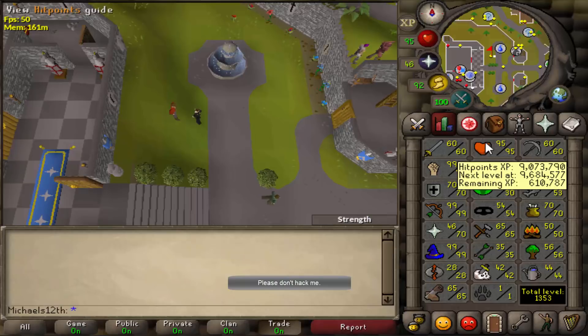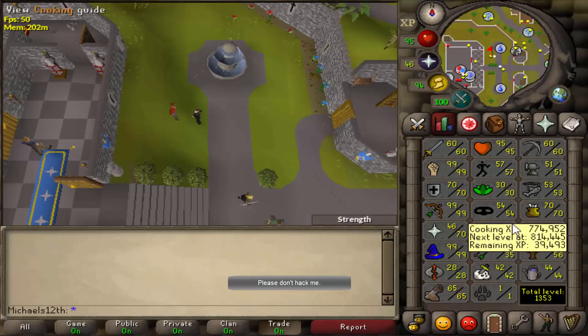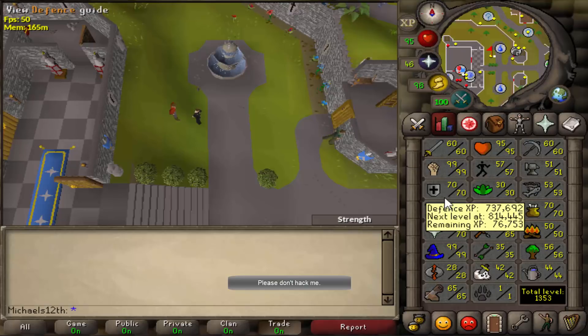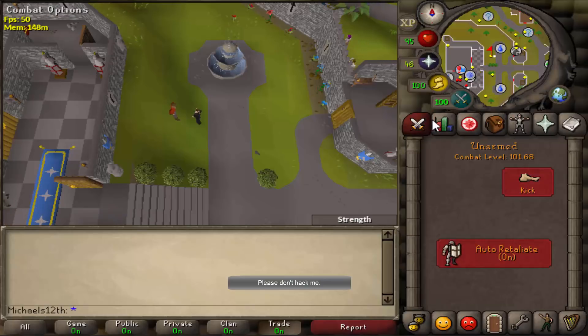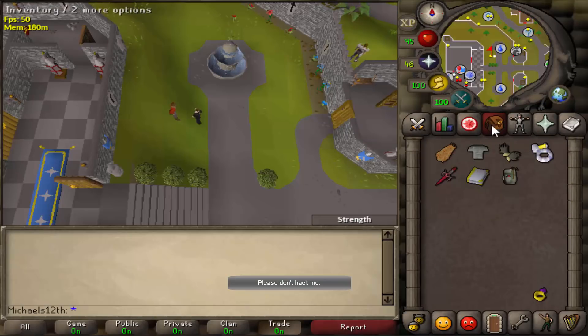So here on 12th, this is the 60 attack 70 defense with piety build. This one took quite some time to make as well — still around the same time as the other ones, around 30 days of training. All the non-combats were trained for the quests. Right here you can see the important stats: 60 attack, 99 strength, 70 defense, 99 range, 70 prayer, and 99 magic with 95 HP. Combat level on here is 101. The gear which is untradeable is a fire cape, torso, barrows gloves, berserker ring (i), dragon defender, book of law, and Ava's accumulator.